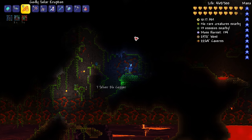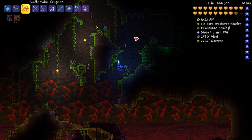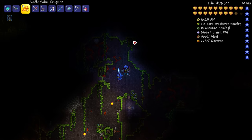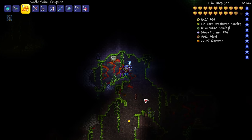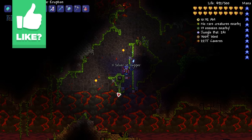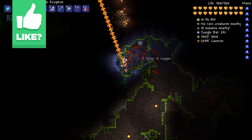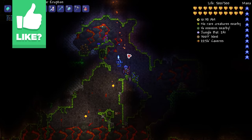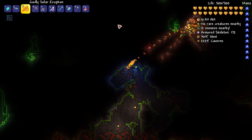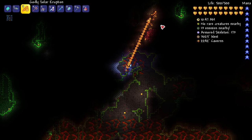Hi guys, I am back. Welcome back to Terraria. I just killed a Mimic a moment ago and got a Titan Glove, finally! I've been down here in the Underworld for who knows how long trying to find and kill a Mimic, because we've been trying to make the Power Glove. We never got this Titan Glove thing, which only drops from Mimics. I haven't really gone out of my way to come down here and find Mimics until now.